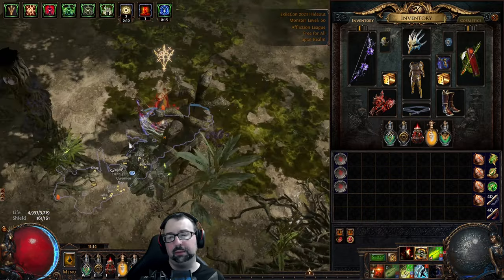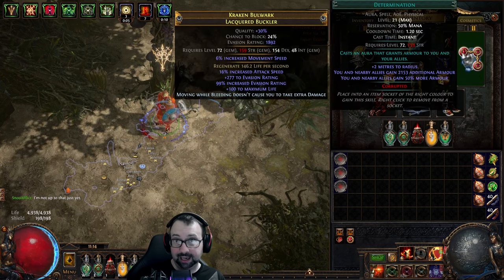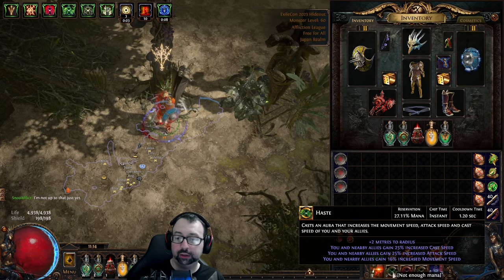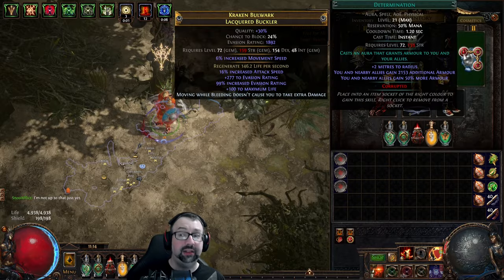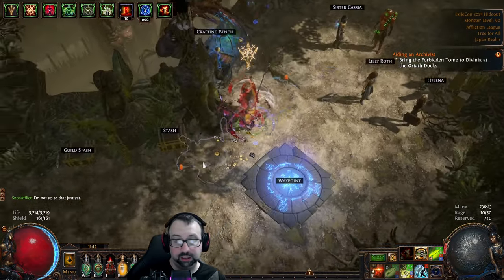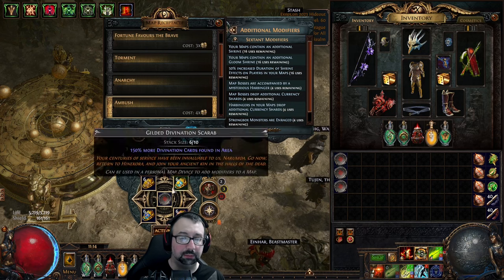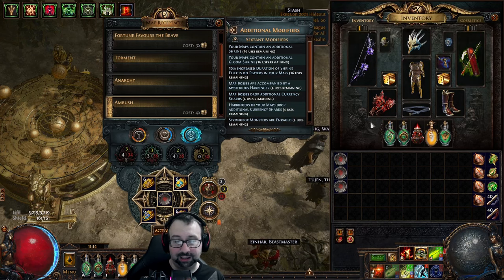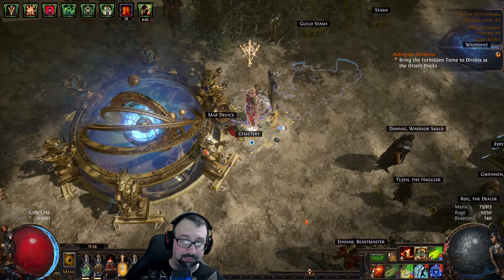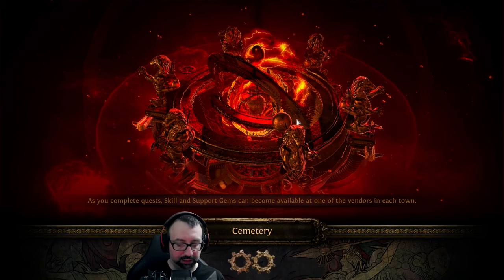Determination isn't providing huge value right now — it was way more potent when I wasn't running haste. At a certain point my build couldn't fit haste, and that's when it was really useful. It would also be more useful if I didn't have grace fitted in. It could work with a wide variety of auras, maybe even skitter bots. Anyway, let me show you what this looks like in a map. I'm running cemetery — it's a great layout that lets me rush the boss really quickly.